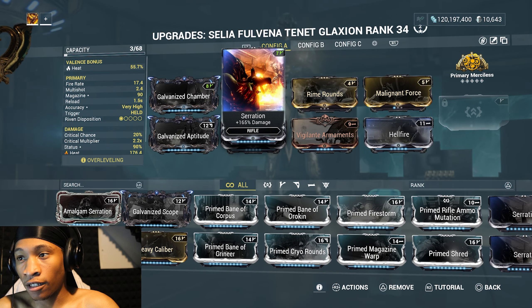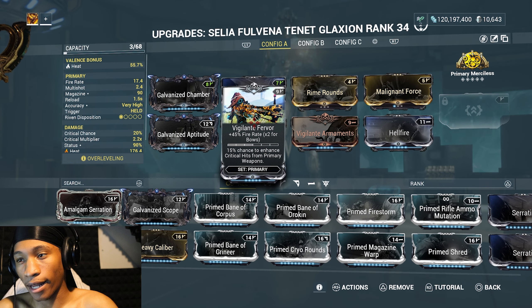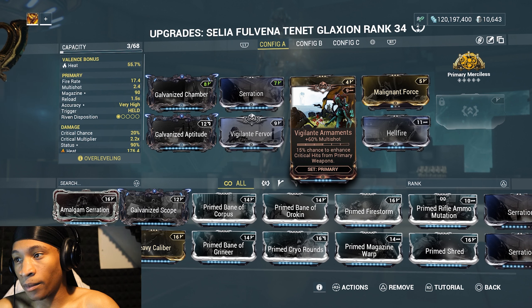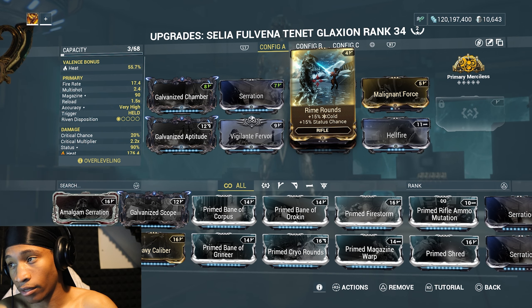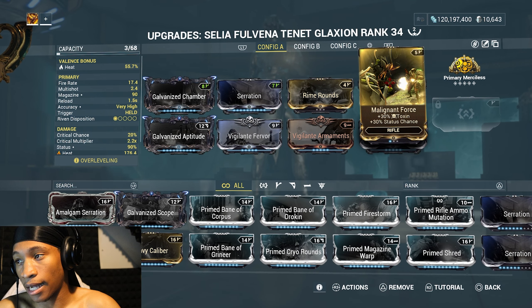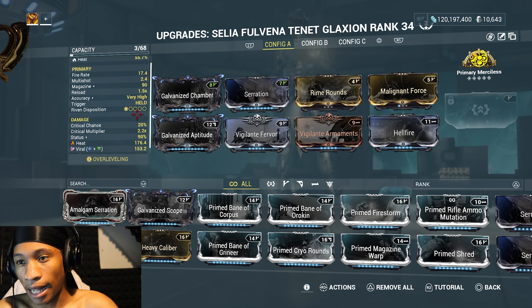Serration at 165% damage. I have Vigilante Reward for 45% fire rate, and it also gives a 15% chance to enhance critical hits. Vigilante Armaments for 60% multi-shot. Then Rime Rounds at 15% cold and 50% status — that's unranked. And Malignant Force for 30% toxin and status chance, because I'm trying to keep heat damage high.